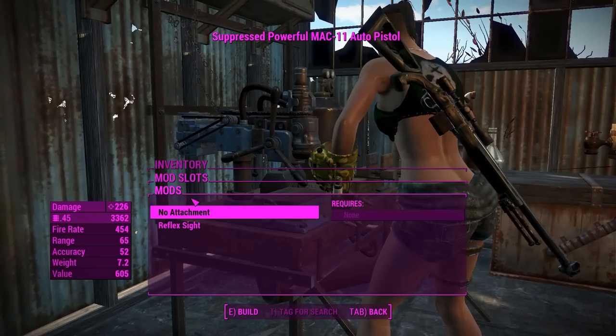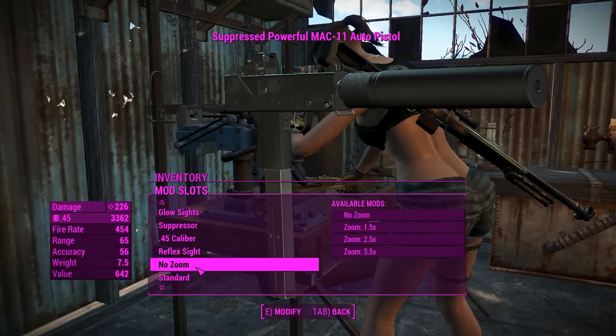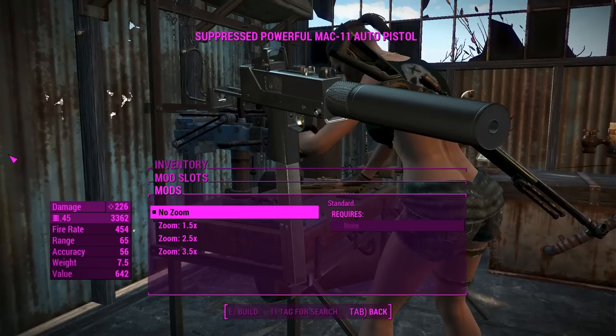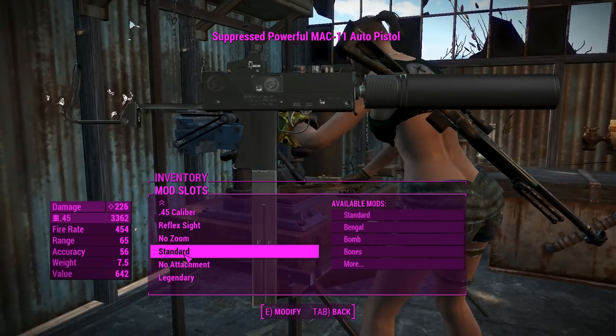Back to the sights — we'll pop a reflex sight on for better accuracy and target acquisition. You can also change the zoom on this. We'll go no zoom because, obviously, it's a tiny little SMG type thing, a PDW — we probably won't need all that zooming.